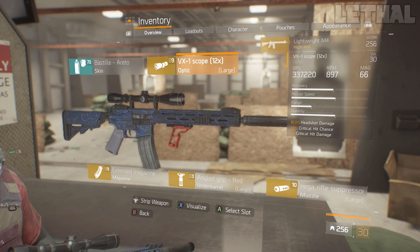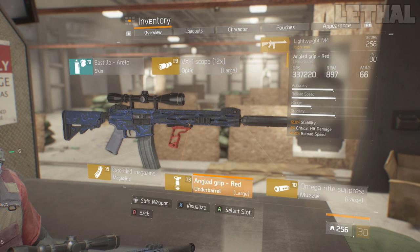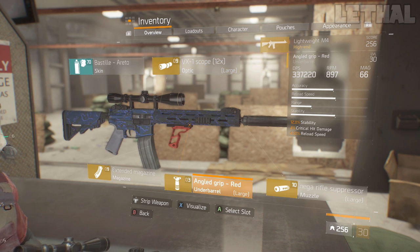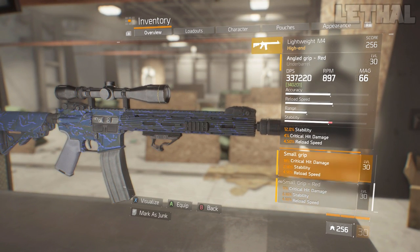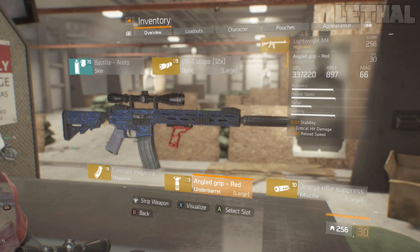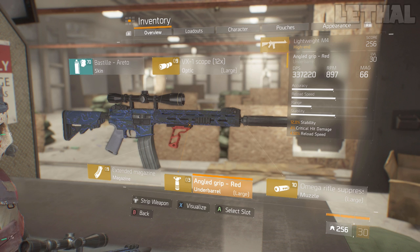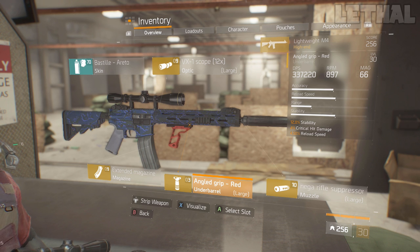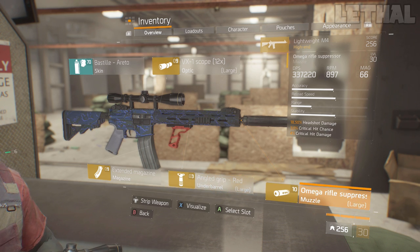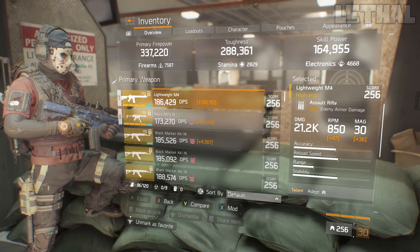You can land your headshots really easily from medium range, far range, close range — whatever the range is. Landing headshots with this build is very easy. I am also using a Stability Grip. You guys don't really have to use this — I'm just using it to make my weapon even easier to use. You can obviously go into Critical Hit Damage if you feel like you're not doing enough damage or if you just don't have a Stability Grip. My main purpose was to spec into headshot damage so I can pretty much melt anyone I see.